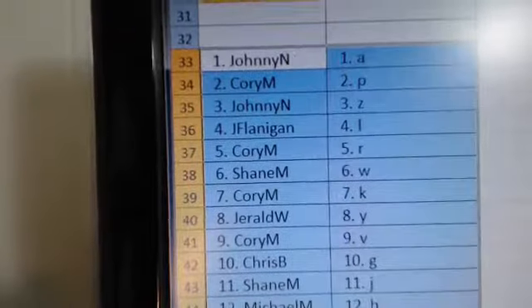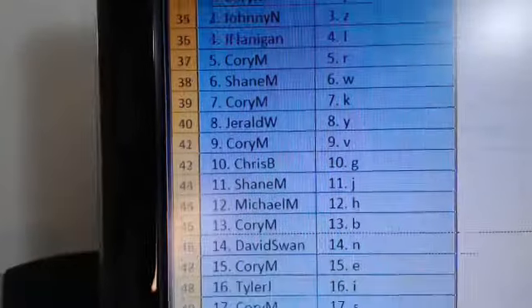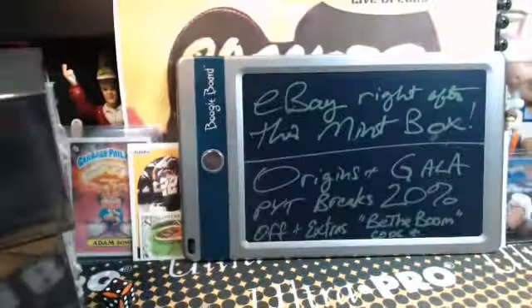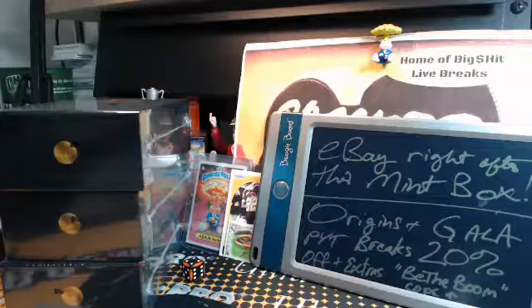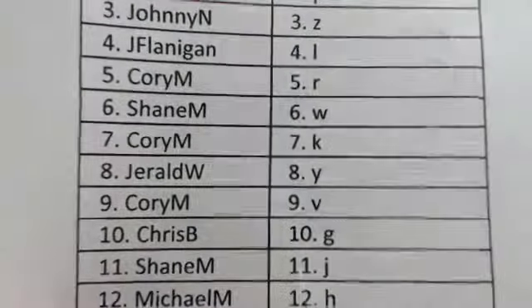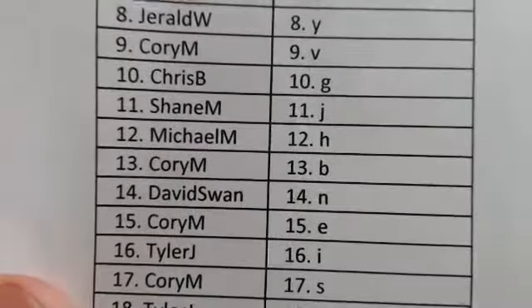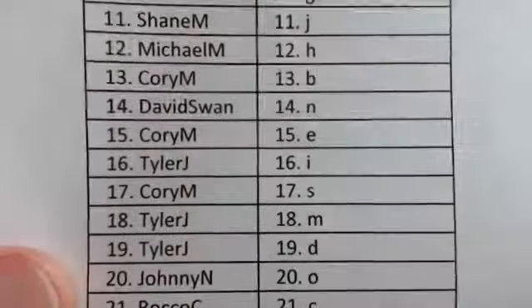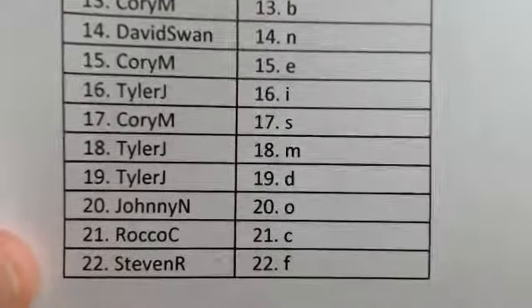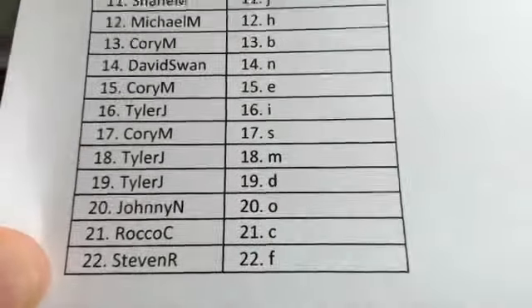Here are your letters and I'll scroll through the players too so you guys see who you got. Johnny with the letter A, Corey letter P, Johnny letter Z, J Flan letter L, Corey letter R, Shane letter W, Corey letter K, Gerald letter Y, Corey letter V, Chris letter B, G Shane letter J, Michael letter M, H Corey letter B, David letter N, Corey letter E, Tyler letter I, Tyler letter M, Tyler letter D, Johnny letter O, Rocco letter C, Steven letter F.